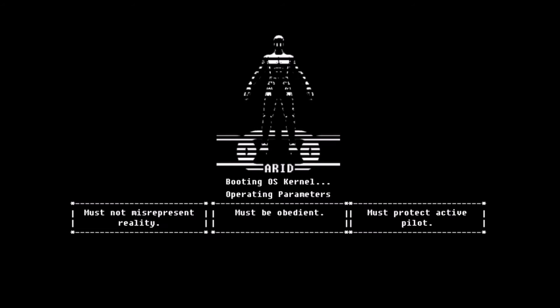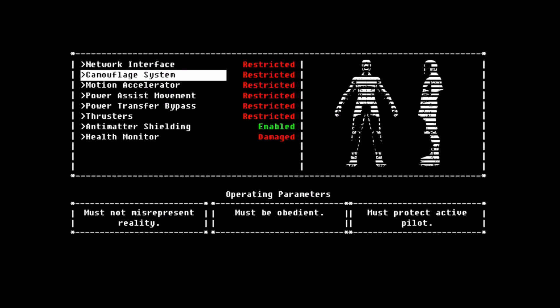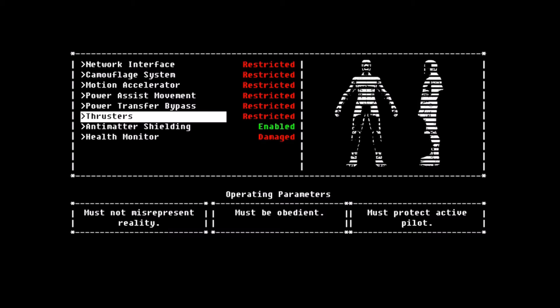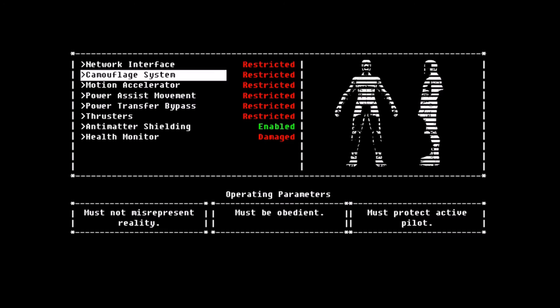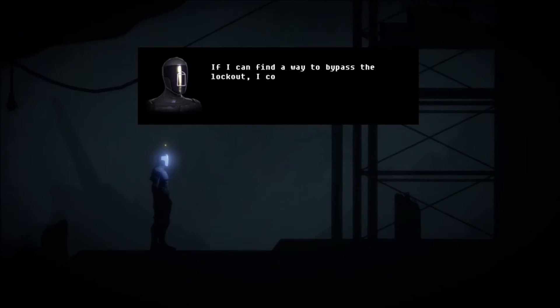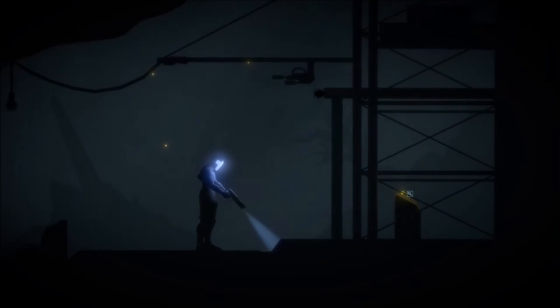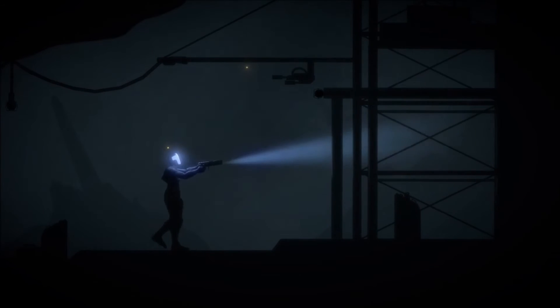Is this the menu button? This is what we have here. Subsystem access requires authorization, but I may need these systems to safeguard my pilot. If I could find a way to bypass the lockout, I could override the access protocols myself. So basically the situation is ARID can't really get into the abilities for the suit that would allow her to do what she needs to do.